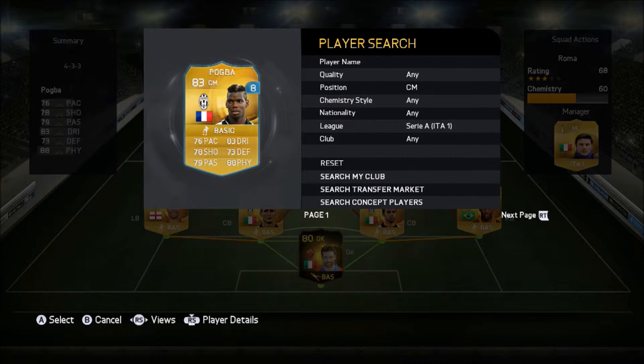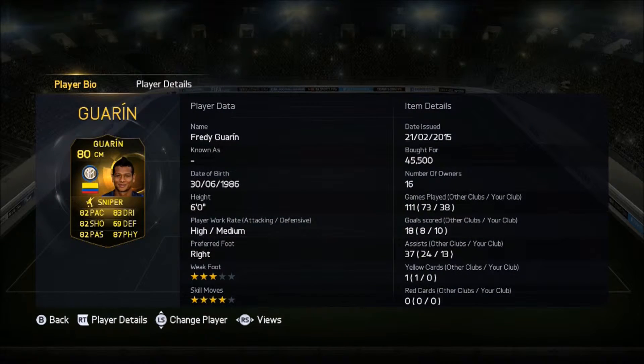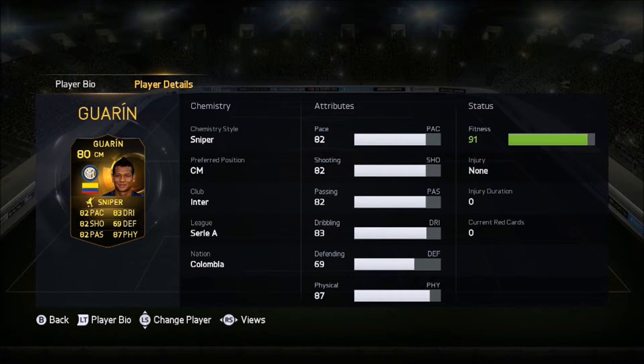Now this dude — he's an inform, cost me about 48k. He is absolutely gorgeous, look at them stats — all of them are above 80. He is the cheap inform Pogba.